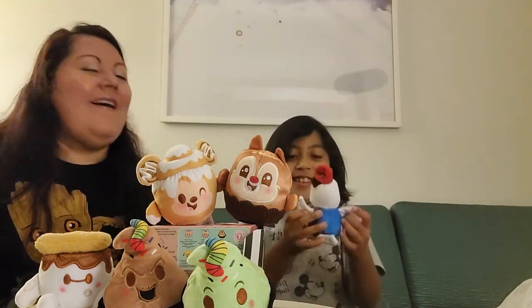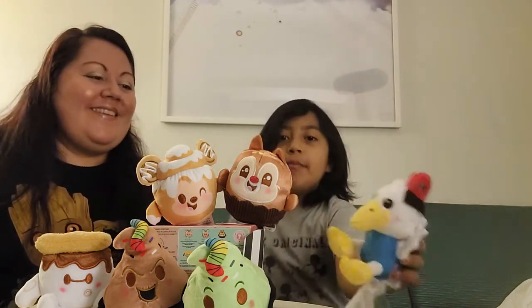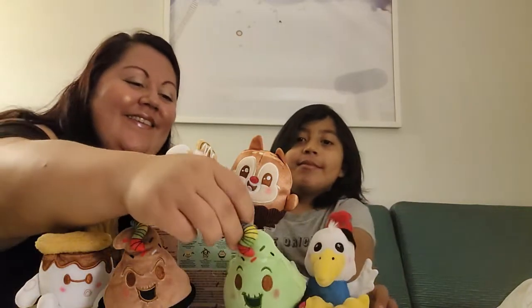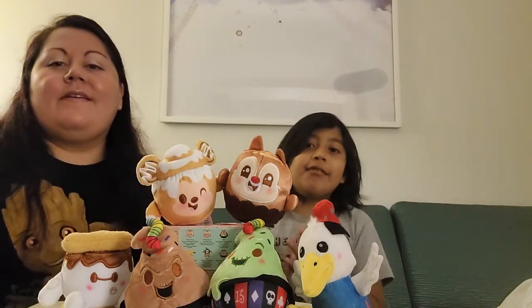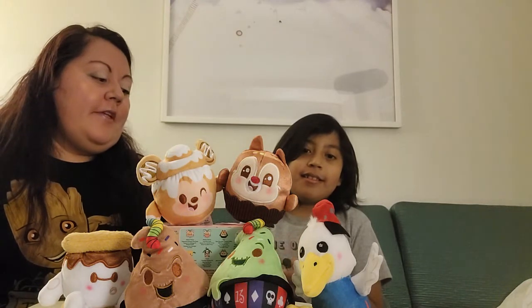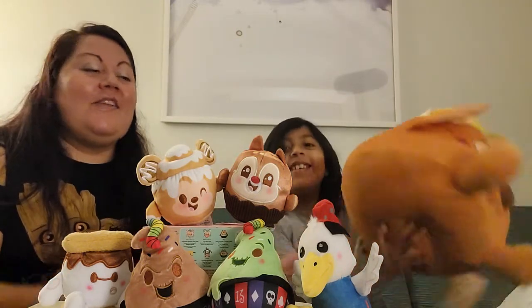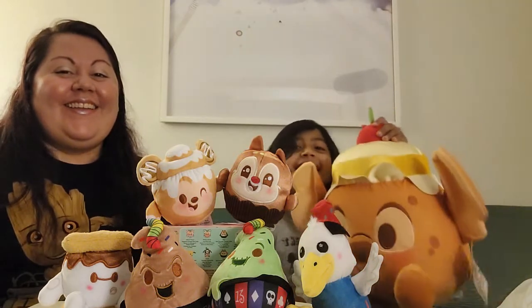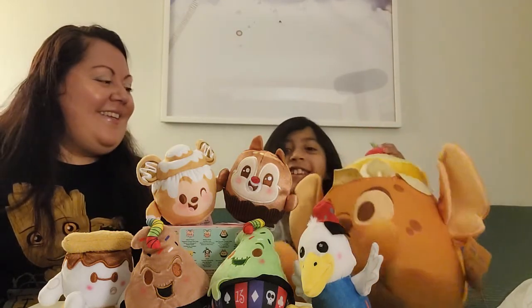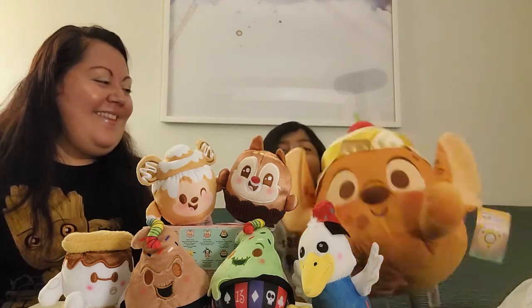We got the one my father wanted. Have you guys watched Dumbo? I don't think I've watched Dumbo. Now you need to start watching more classic Disney movies. Our last ever wishable — Wolfie did get one huge Munchling. Can you guess which one it is? It's Stitch! Which he didn't even get as a little version, but that's okay because we got Baymax.